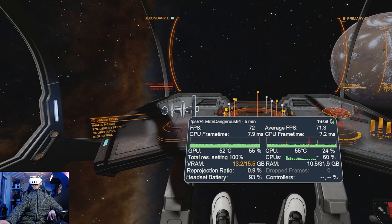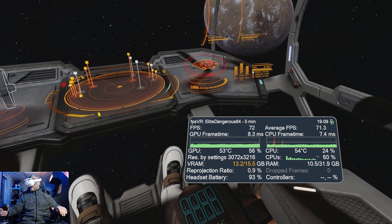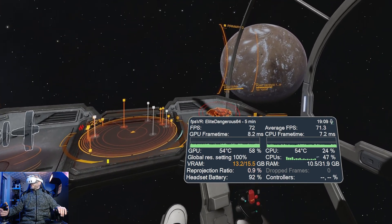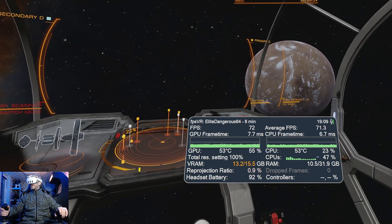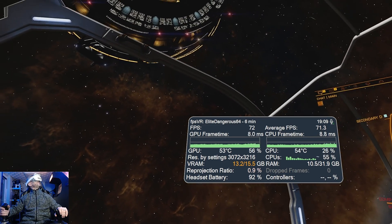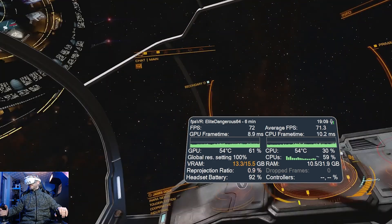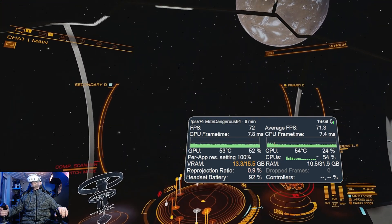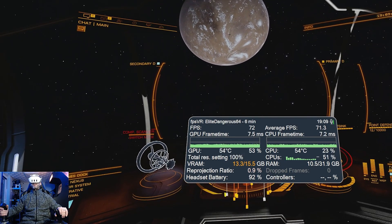The way I often test this is looking at the hood within the ship. It looks great anyway, and we've still got plenty of performance headroom here. It's just the stations, and when you descend onto a planet surface sometimes that can be a bit of a problem in terms of performance.